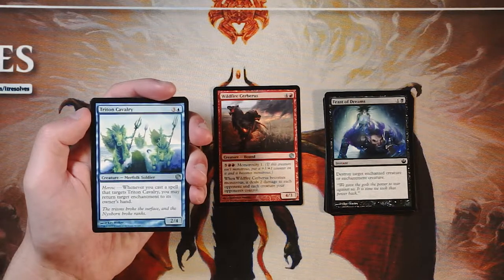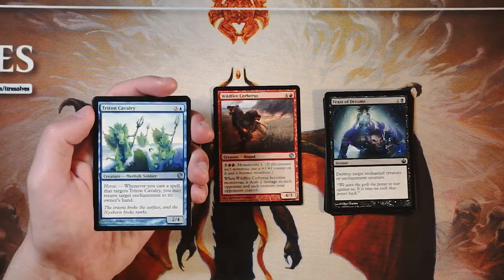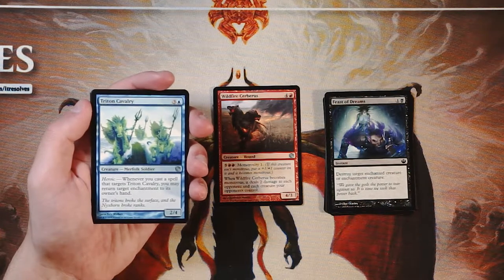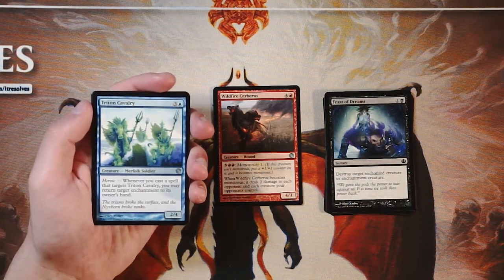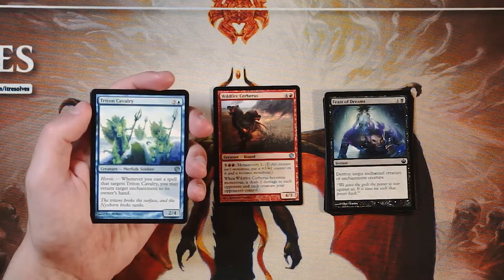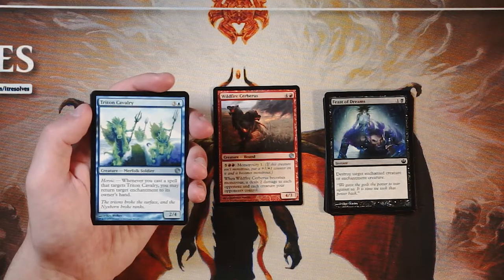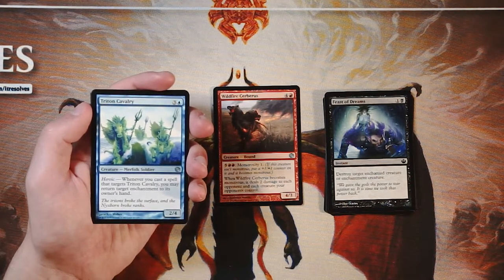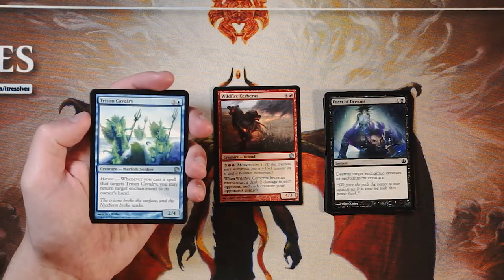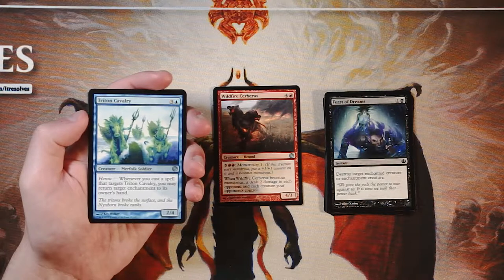Triton Cavalry is a 2/4 for three and a blue with heroic — whenever you cast a spell that targets it, you can return target enchantment to its owner's hand. This is really good for bouncing the opponent's enchantment creatures or something like an Oppressive Rays. I don't love it though — it's very tempo-focused, and I'd rather have something that deals more direct damage like Wildfire Cerberus. I love tempo plays but it's hard to pass on that power play.